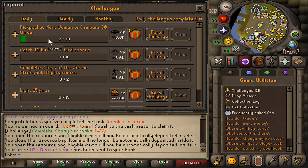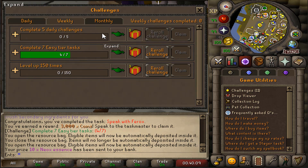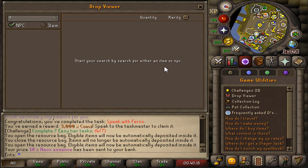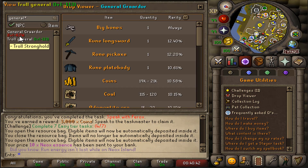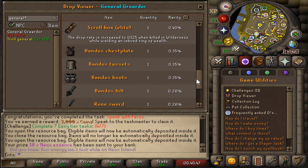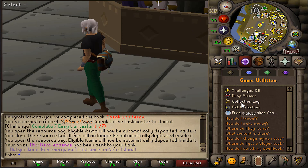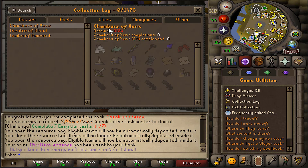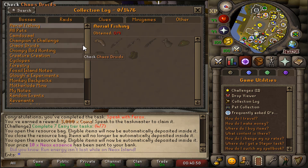Now let me show you the game utilities. We have daily challenges — when you complete one you can claim your rewards. We also have weekly and monthly challenges, so there's always a lot to do. We also have the drop viewer under game utilities, which shows you the monster's level, drop rarity, and quantity for all drops.